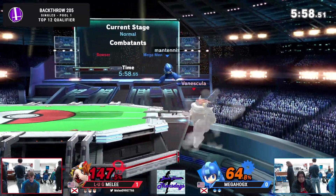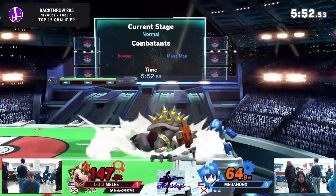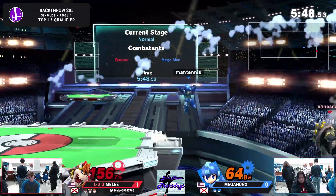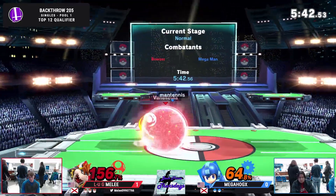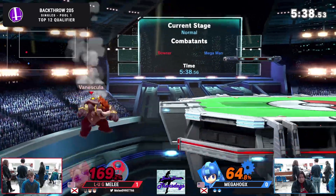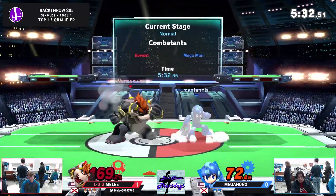Another Bowser Bomb coming in — not sure what he was going for, maybe just like a cheeky mix-up to get an early stock. I'm wondering if in his head he's fishing for a shield break. But he hadn't conditioned him to hold shield. Against Hog, it might not work as well — maybe against a casual player, but against the Hog things might be different. Still living — that's the big boy attitude. Nothing out of Megahog's attempt trying to kill him.